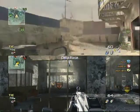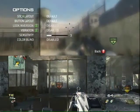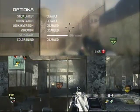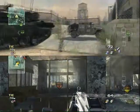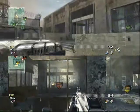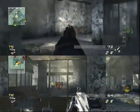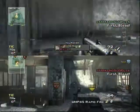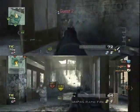Pretty much what you want to do is head over to where your enemy is. That's what the radar always on is good for. Watch — I kill them, and they pop up immediately in the same exact spot. You can just keep doing this over and over.